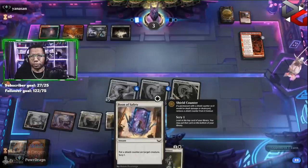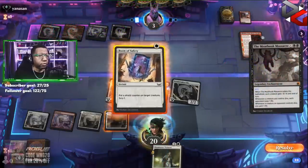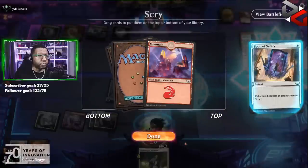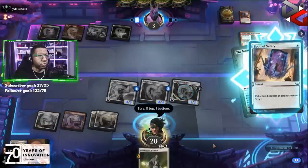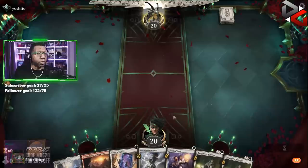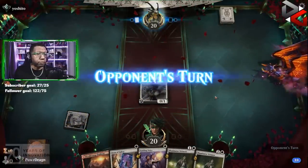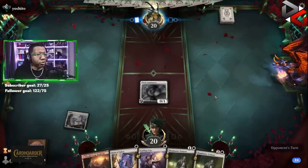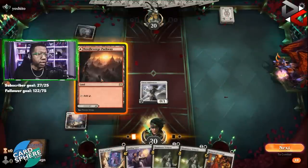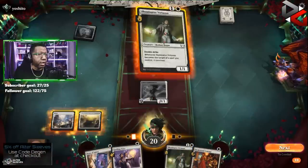Good news is we're protected from a Meathook for two so we should survive most things here. We'll go ahead and do this, give this a shield, scry that, and that should do it. Let's rock and roll with this and see what we can do. This hand is not stellar but I also kind of don't hate it, so we'll see what's up.